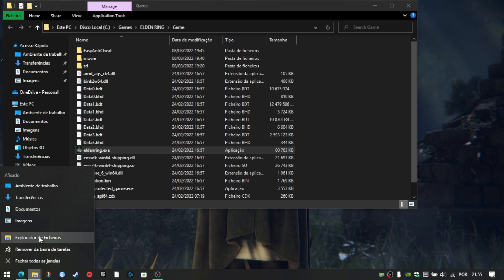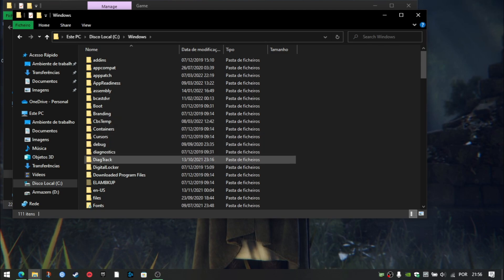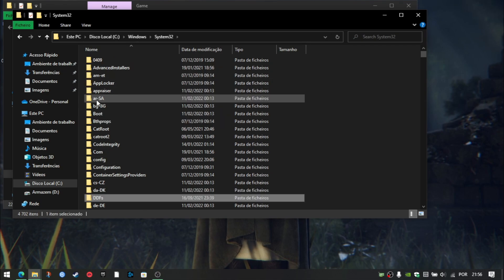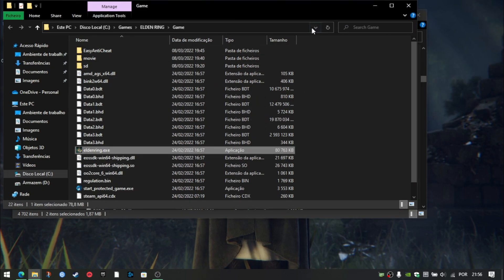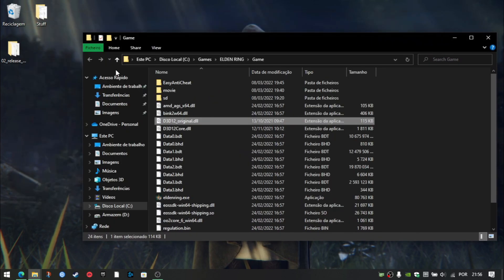What you need to do first is go to your hard disk drive, go to Windows, and search for the folder called System32. You need to find two files there called D3D12.dll and D3D12Core.dll, copy them, and put them in the game's folder where the exe is. After that, rename D3D12.dll to D3D12_original — that's the file you copied from System32 into the game folder.